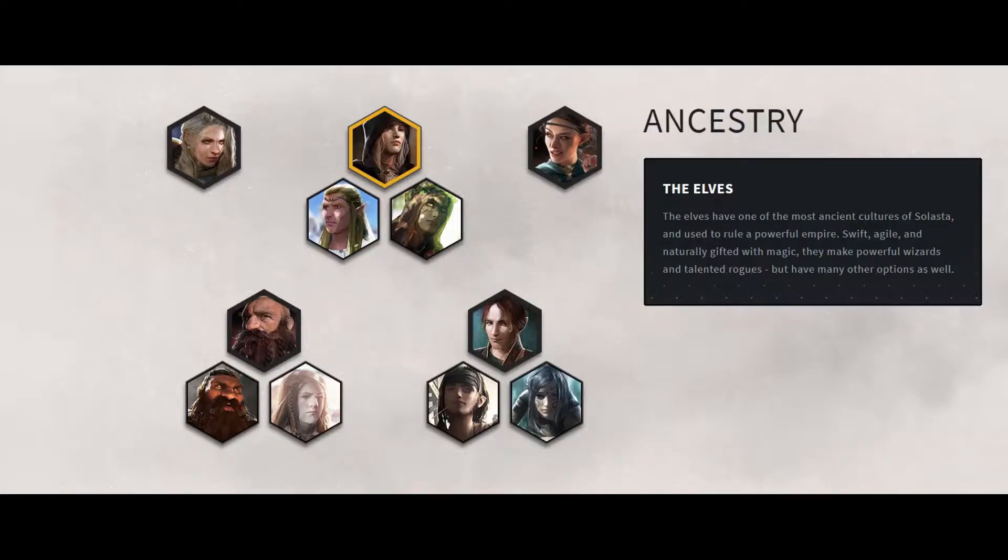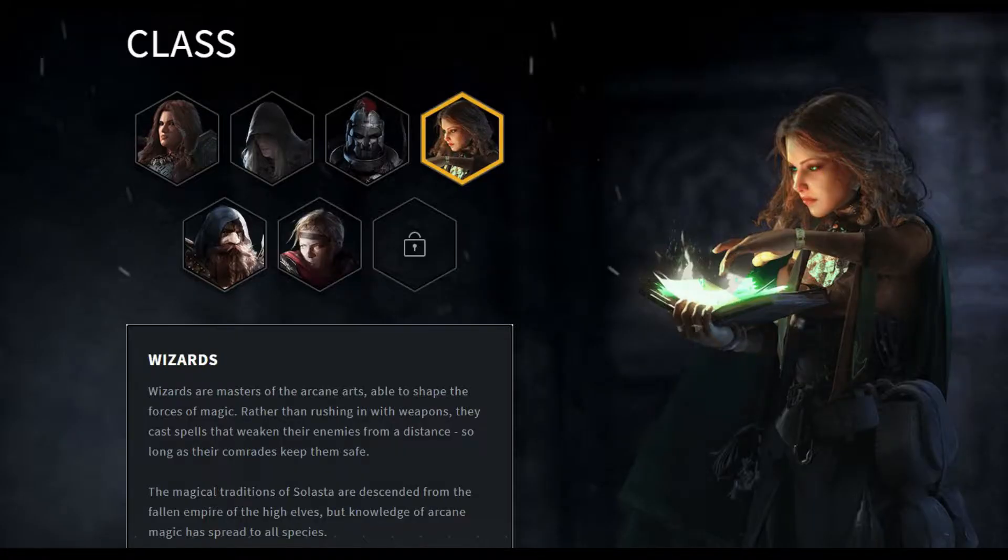Races and Classes. Since Tactical Adventures got the license for part of the D&D universe and they are a small studio, the number of races and classes you can pick for your characters is limited. You can pick humans, elves, half-elves, dwarves and halflings. Elves, dwarves and halflings each have two sub-races you can choose, each with its own benefits. The classes are: cleric, fighter, wizard, rogue and paladin. However, when you level up you will have more choice in how to develop each character, so if you replay the game you can develop your character differently. In the complete version of the game, characters can level up to level 10 — this was level 6 in early access. Your party has a maximum of four characters, with a couple of NPCs joining and leaving you at various points in the game.